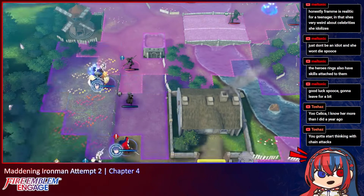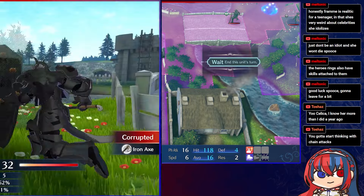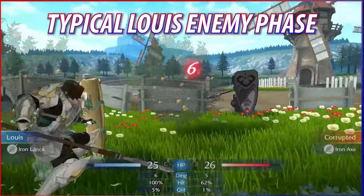Sigurd on Etienne has to be the most troll emblem combination that could possibly be made. Let's forget this.